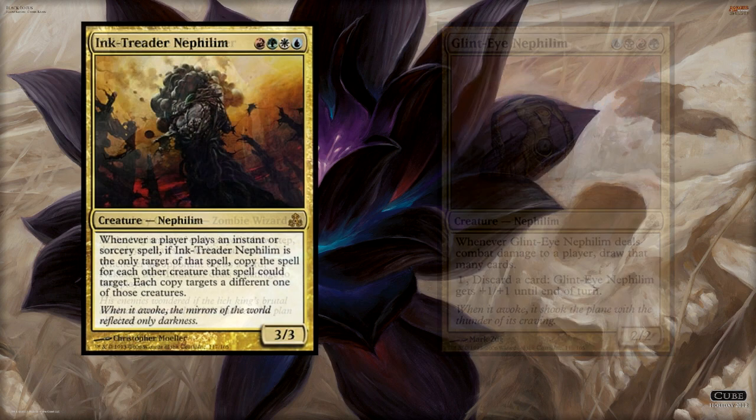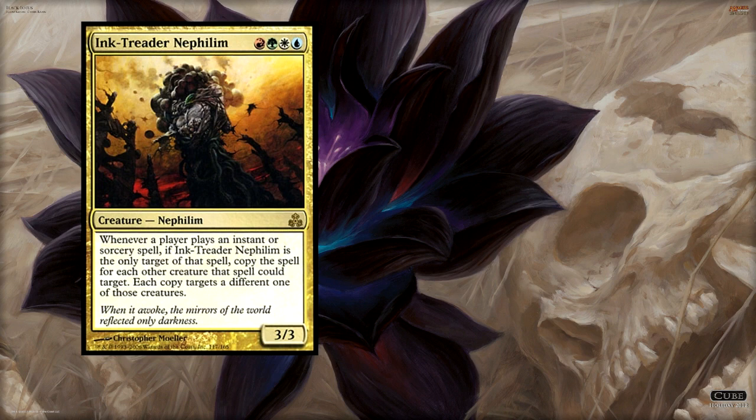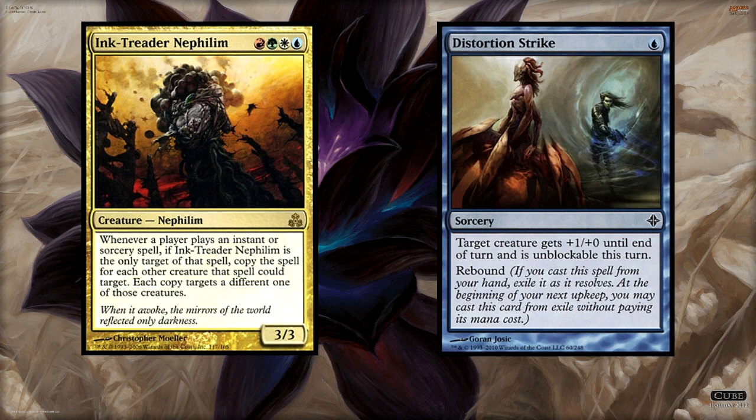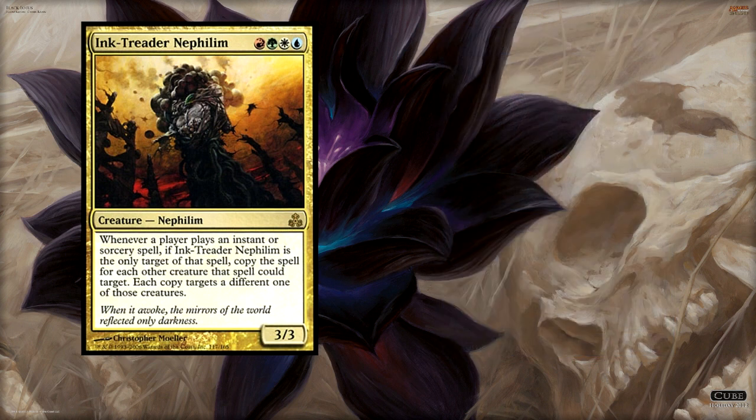Next we have red, green, white, and blue — or the Ink deck. We already know that Jeskai decks love non-creature spells and bonuses for playing them. Ink-Treader Nephilim lets us copy instants and sorceries that target it for each other creature that spell could possibly target. Picture Distortion Strike that suddenly makes our entire field into buffed unblockable beaters. Given red, green, and white's ability to make creature tokens that hurt, we have a very potent strategy in these colors.